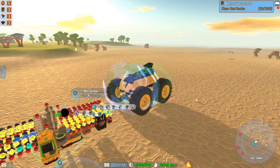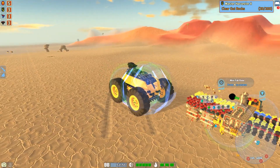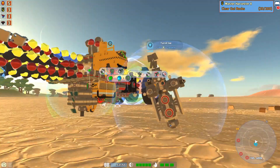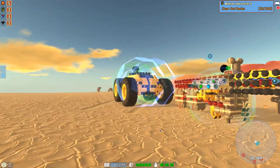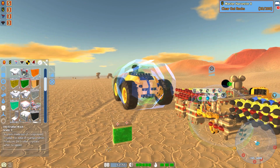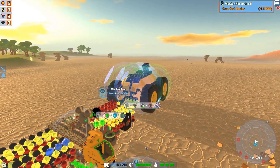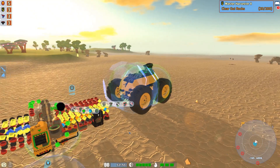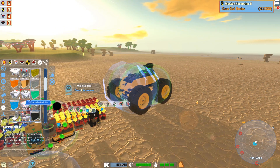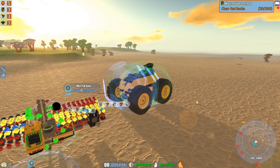It looks like they might have reduced the speed of the pacemaker blocks. I don't even know where our pacemaker is anyway — I put it somewhere on here. You always have to remember where you put the pacemaker block. We are short an item, so let's just put a new one on here. Right there — we can see it, it kind of sticks out. Yeah, it kind of looks like it's been reduced in speed. I might be wrong, but it just looks like it has been.